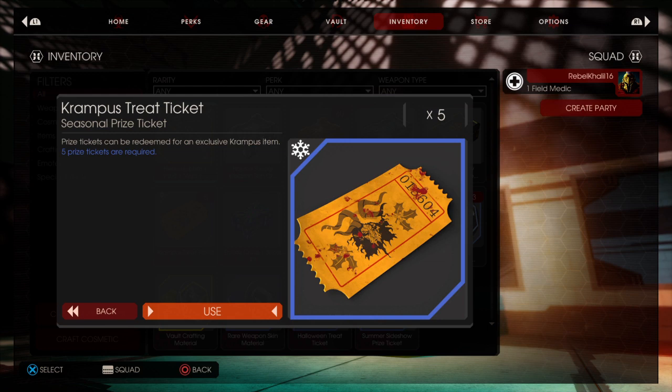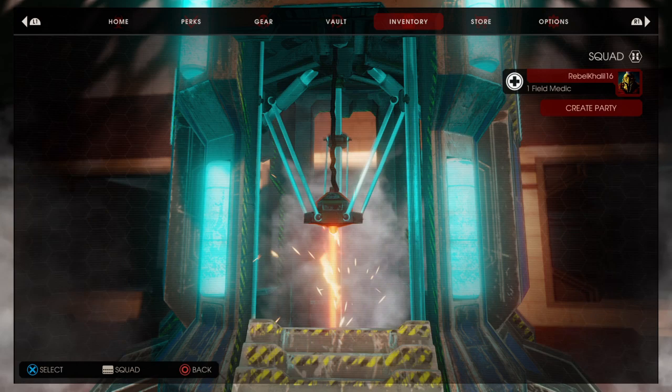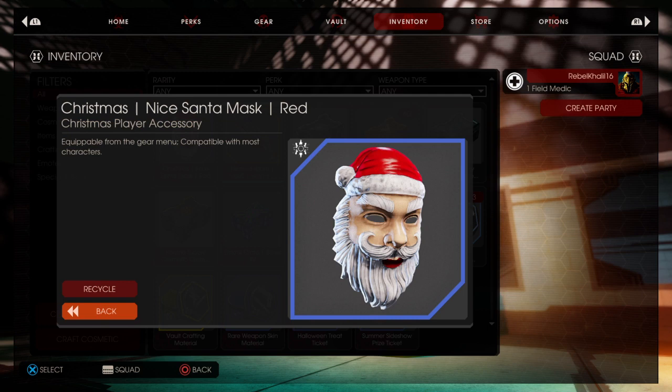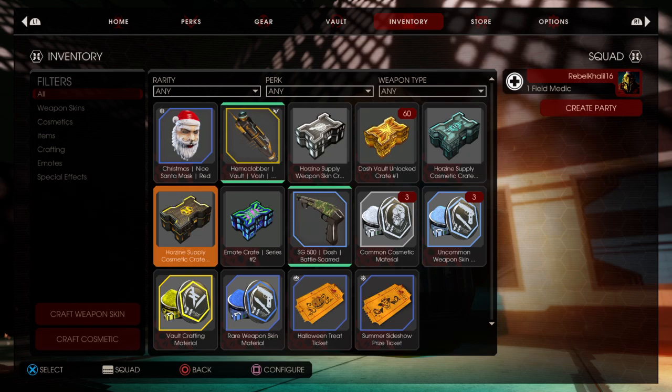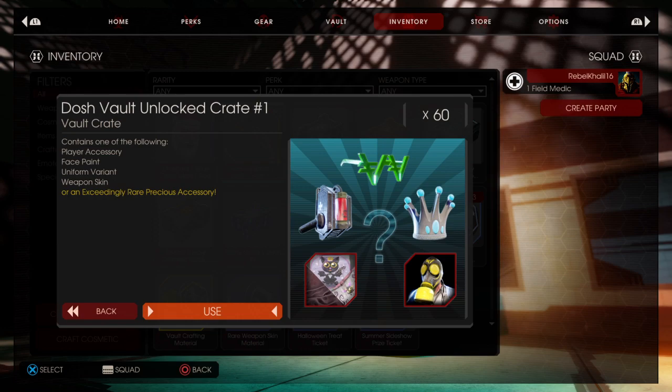First, I do have this Krampus thing for the Christmas event, so we're going to start off with this and see what we can get. My main fear with these kind of crates is that I'm just going to get a bunch of skins for things I don't even use. Alright, first one, let's go.